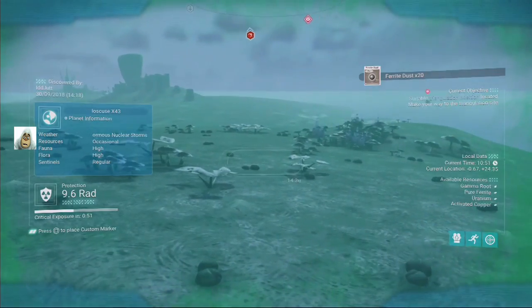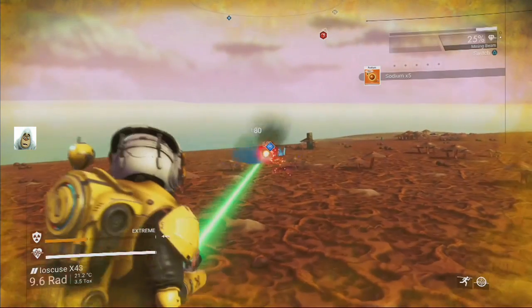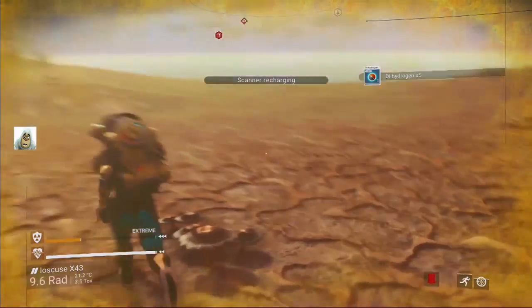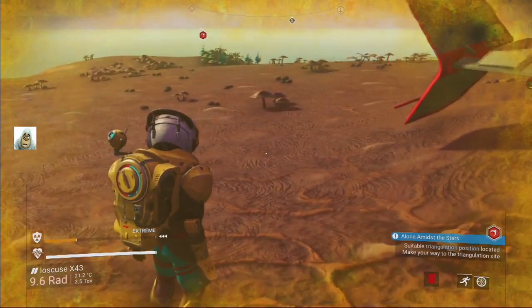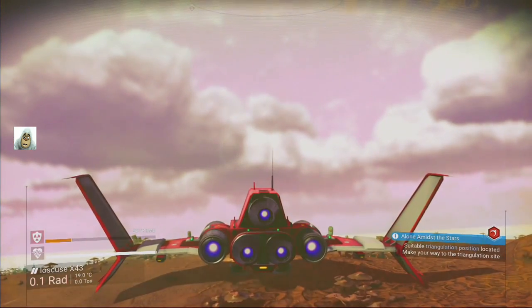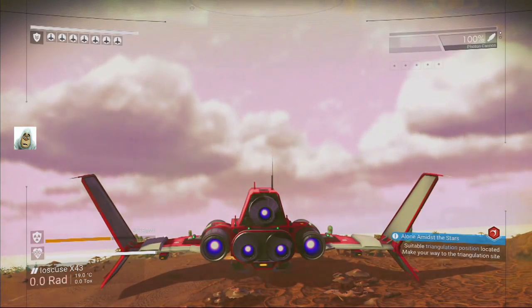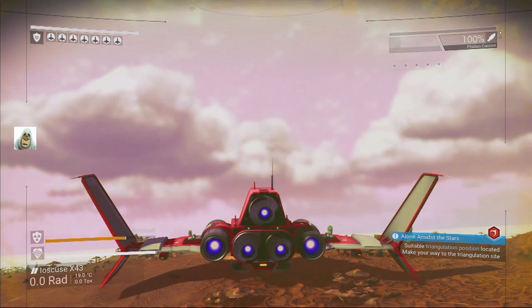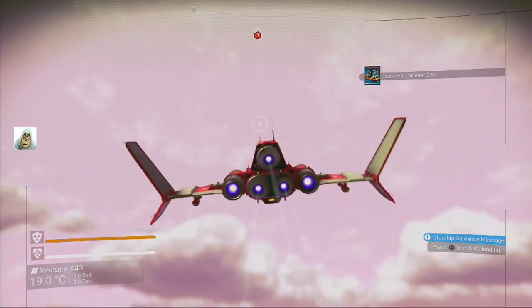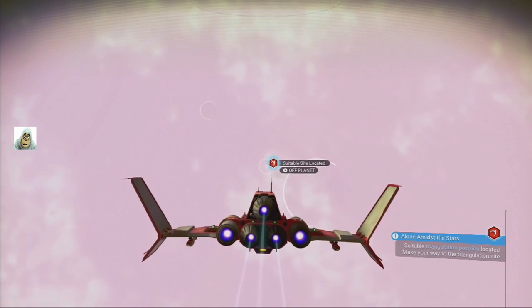Bloody radiation — it's no good to me here, I've got to get in the ship and get out of here. Was that the right place? Suitable triangulation position located — make your way to the triangulation site. Okay, where is the triangulation site? Over there. We'd better go there.